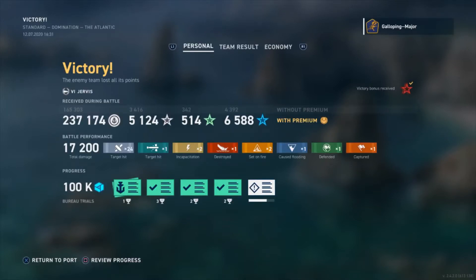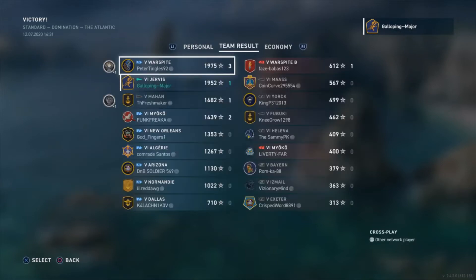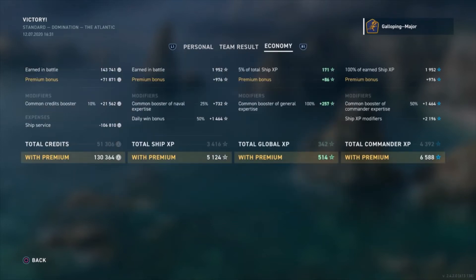Quite a strategic play in the centre — I wouldn't normally go for the centre but on that map it's quite tempting because there are quite a few islands, and if you know your escape route you should be fine. Came second on the team; I'm happy with that for the kind of work I did in the destroyer — I managed to take out the second player on the enemy team as well. Economy-wise, made a pretty penny for tier 6: 106,000 credits, and still made 130,000 credits with premium plus the 10% battle booster, which has been quite nice.